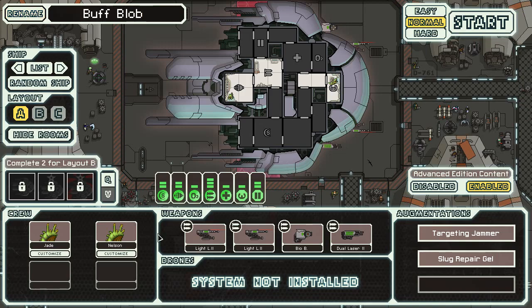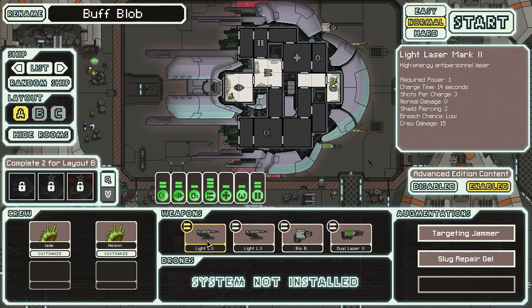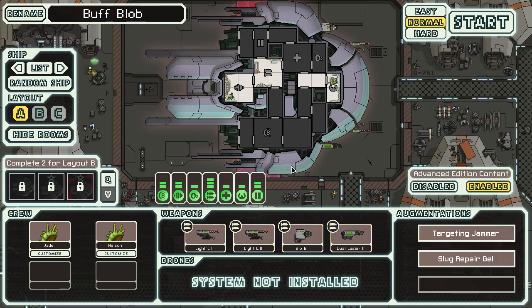The Buff Blob is a bit stronger. I'd say this is one of the first ships that I would call a pretty substantial upgrade over other Slug ships. Of course there's going to be some catches, as there usually is. For instance, we do not start with sensors because it's a Slug A. So let's hop in and press start and away we go.